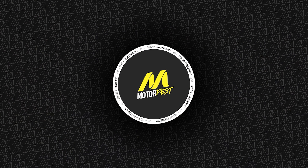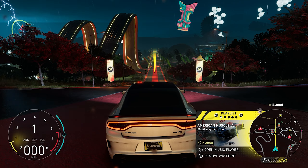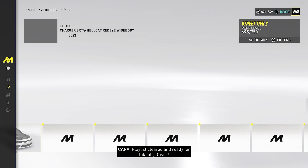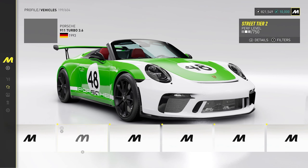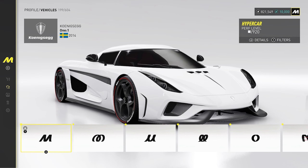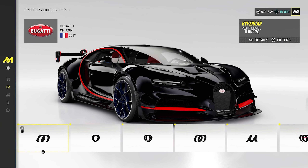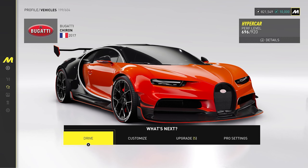We're going to switch it up because we've been driving the Hellcat for the longest. We're going to change to a different vehicle. I'm really feeling the Bugatti — I'm feeling the Chiron. I think that's what we're going to go with. We got to go to the Hypercars. Actually, I said Bugatti but let's go with the regular Chiron — I like the regular Chiron. We got some upgrades for it, let's check them out.